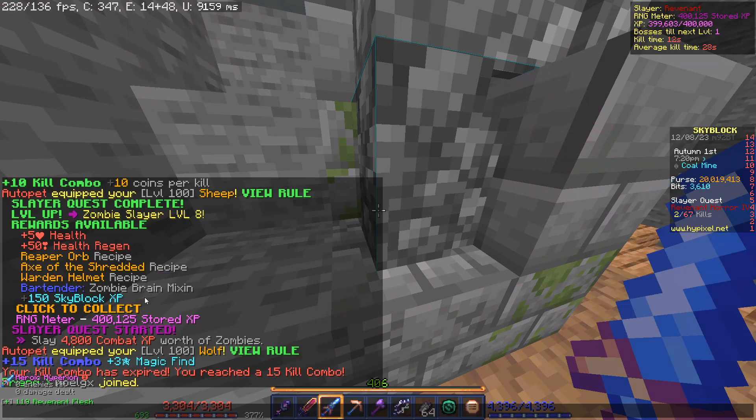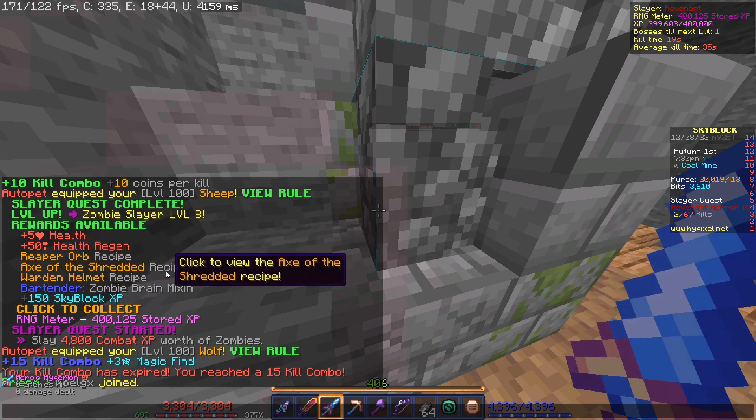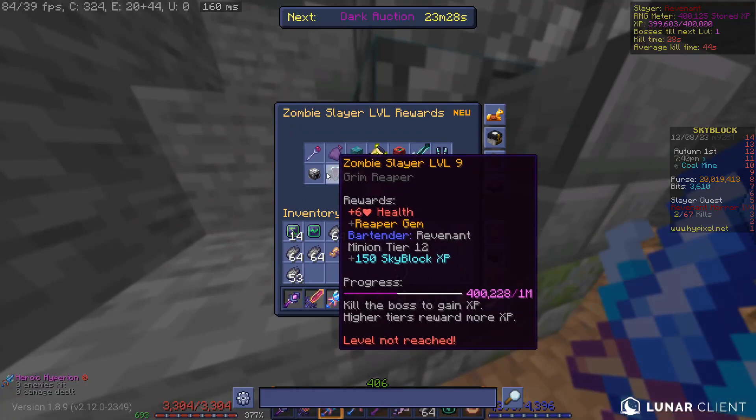I just got E-Man level 8, which is pretty cool. We have unlocked the warden helmet, Reaper orb, Axe of the Shredded Bartender with zombie brain mixin, 150 scavenger speed, 50 health regen, and 5 health. It's a really nice upgrade.